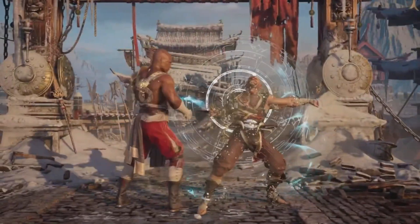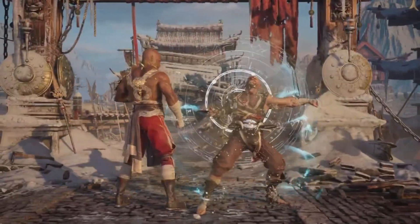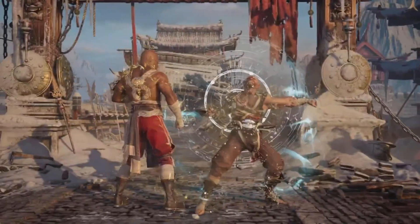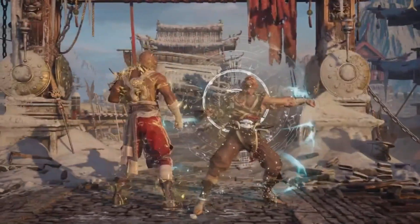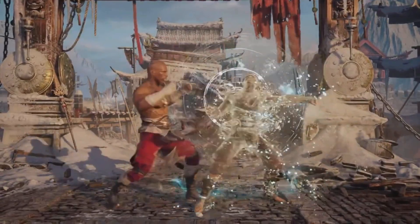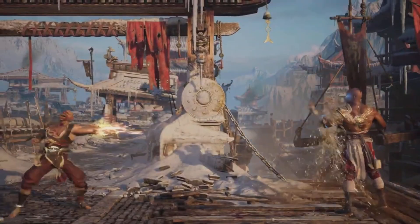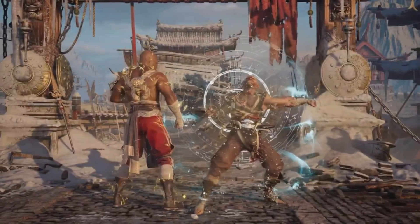It obviously probably will be tournament legal for the competitive scene. But the problem with this move is I'm trying to understand how it works exactly, because it looks like a parry from far away, or it looks like he just called out a special move and he was able to do this. I would assume he would have to use a bar of meter. Not only does this move look crazy and strong, he's able to side-switch you. So if his back is pushed into the corner, this could be extremely useful for the opponent to get out of a bad situation. One thing I want you guys to pay close attention to — I think Geras might have a projectile, and I could be wrong about that.